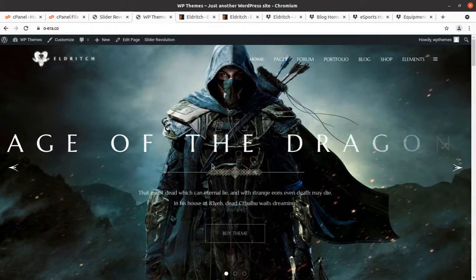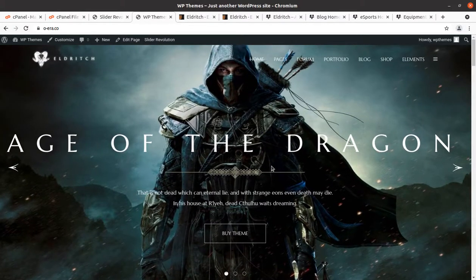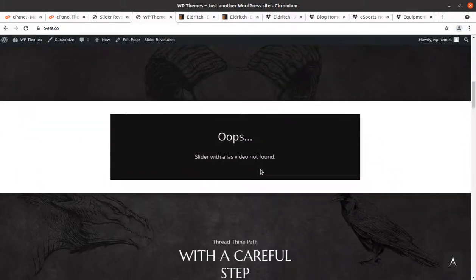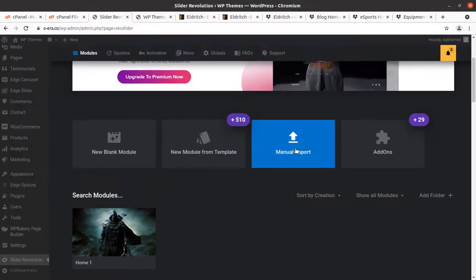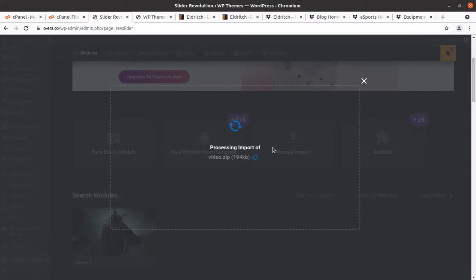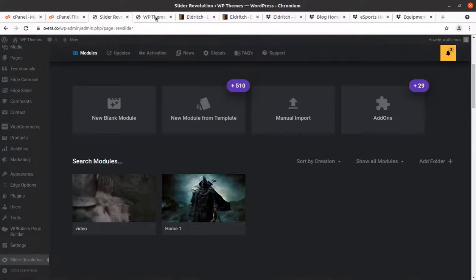This is why Eldritch was selected for this channel — it is really a great theme for gaming and esports. It needs another slider with the alias 'video', so I will import the video slider as well. Manual import, choose the file, video, open — it has been imported. Now let us refresh the page.